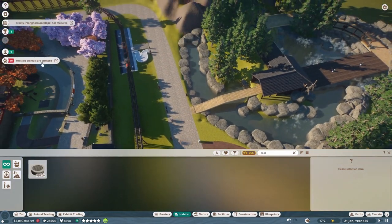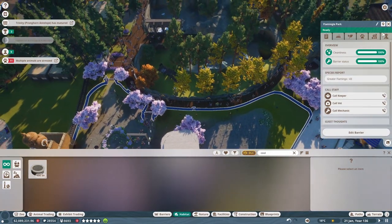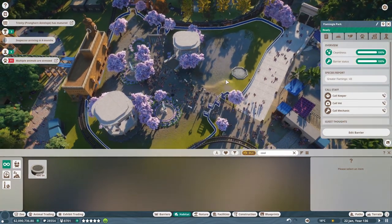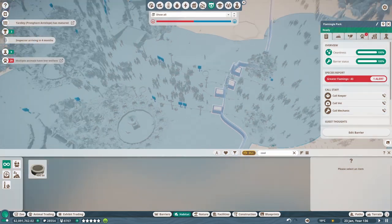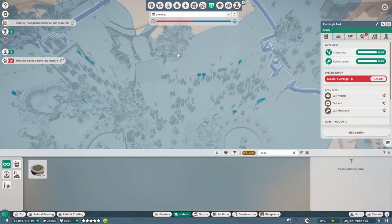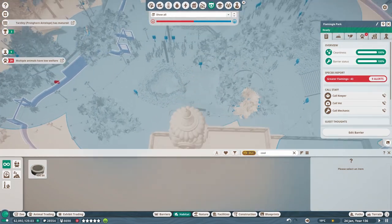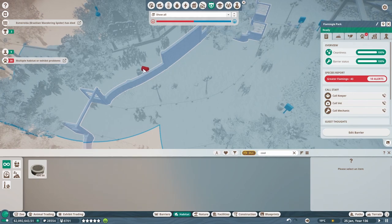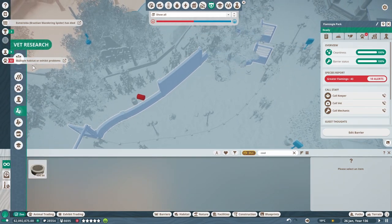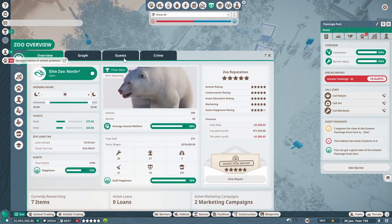I believe just placing coolers down brings them to zero degrees, so hopefully that's enough. I might want to go through and drop them even further. Let's put another one down over here. Cool — alright. Let's see if that brings us snow. I have some doubts but we'll see. There are some guests over here. Multiple animals are stressed — I assume it's the flamingo. Yep. Lots of solutions being given for this by the way, folks — I will take a look at what could do the job.